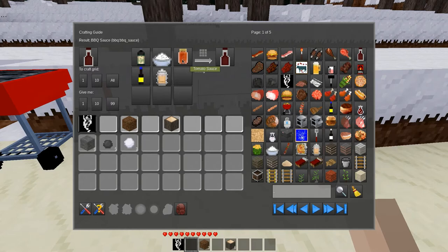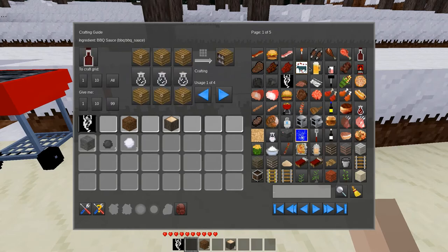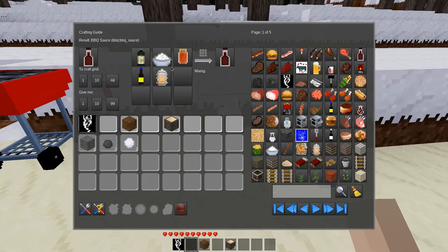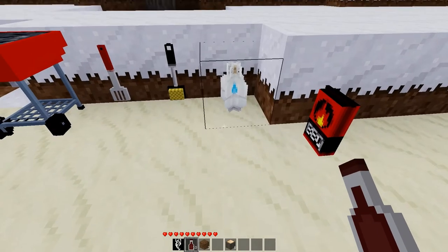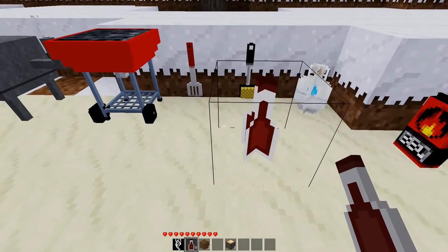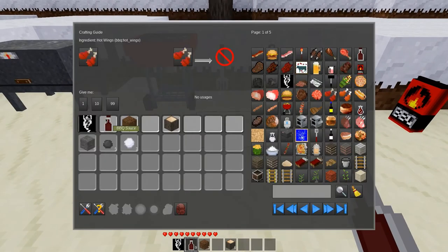Put out your spatulas, your grill brushes, your propane, and let's try a bag of charcoal — yeah, you can put out a bag of charcoal. This just keeps getting better. What about the bottles? Oh, look at this — barbecue sauce needs some tomato sauce, liquid smoke, and molasses. Liquid smoke is made by putting a glass bottle on a torch — that makes sense to me. And we can place our bottles too.